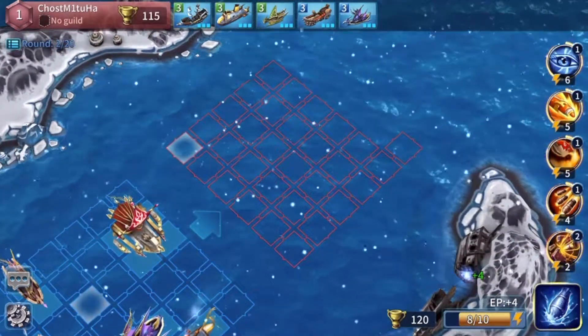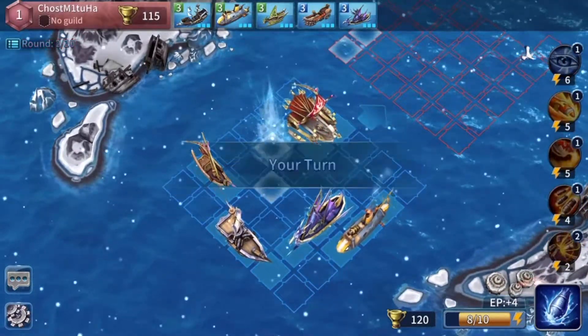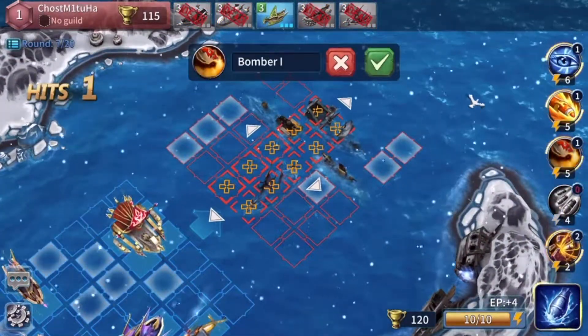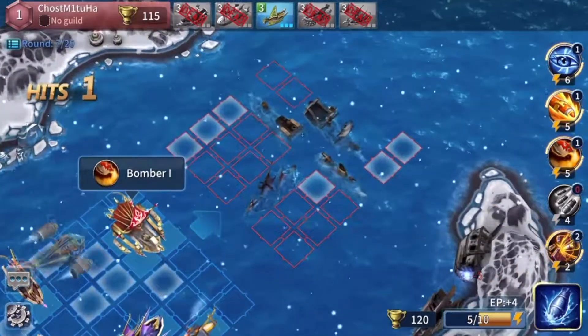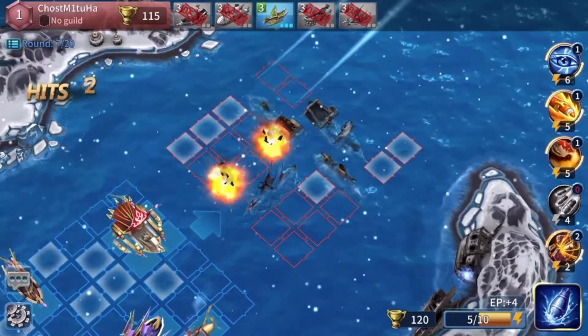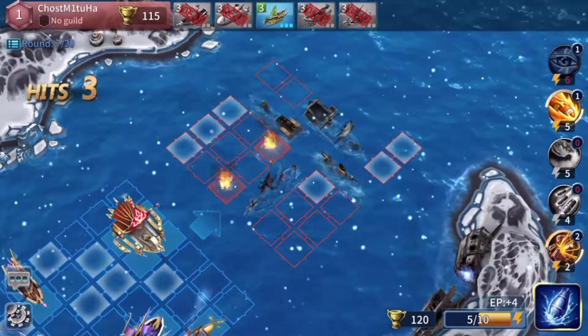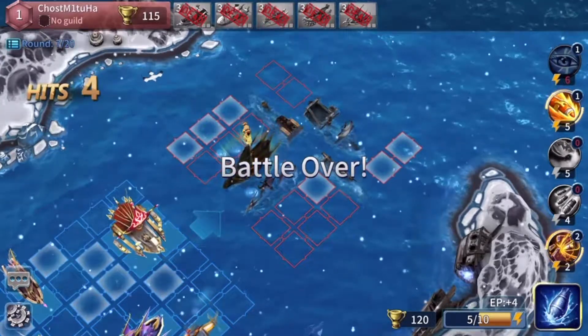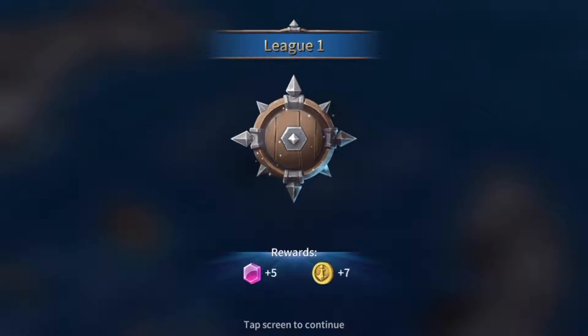The cool thing about this one is you can see all the ships you have and how many spaces they cover at the top of your screen. Not only that, but you get cool power-ups that cover multiple amounts of squares on the map at the same time, so it kind of makes it like a more advanced version of Battleship. After you win, you get coins and rubies to upgrade your fleet. Super fun! Check it out!